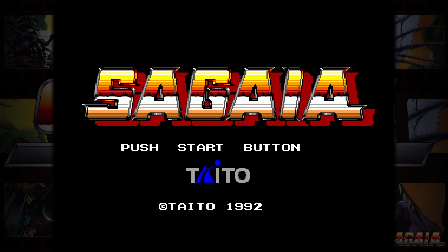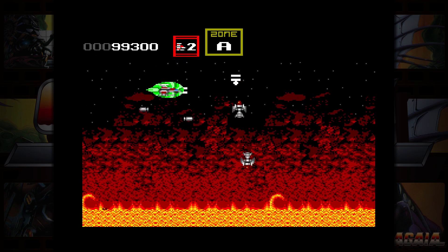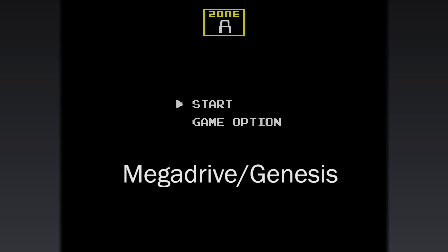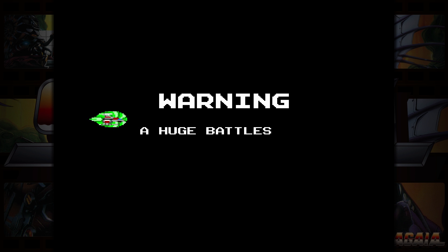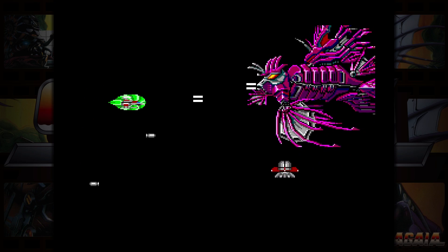Then we've got the Master System version of Darius 2 — or Sagaia in this case. This version is so cute, like a little kid trying to be like its big brother. I love it. Comparing the intro sound of Darius 2, Darius 2 on the Mega Drive, and Darius 2 on the Master System — it's trying so hard. But the bosses and the levels feel really good. I think this is the easiest version I've played so far. I also own a power base converter, so I'd love to pick up a physical copy of this if I could.